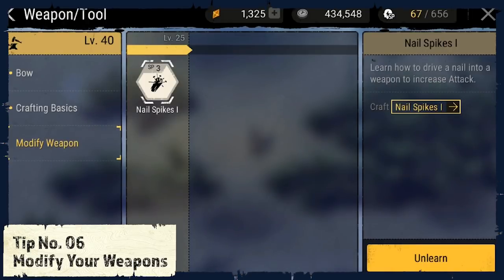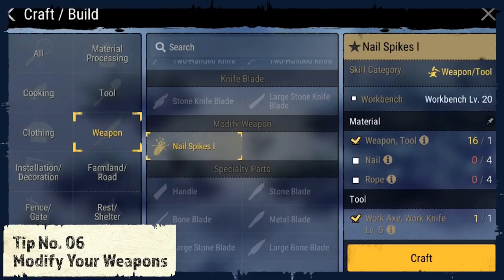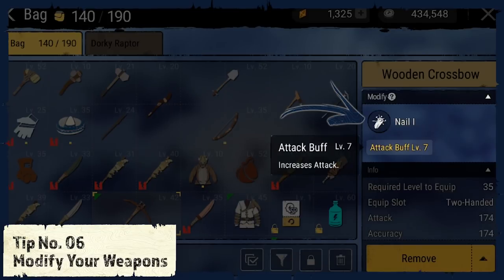Tip number 6: Modify your weapons. As soon as you have reached level 25 with your weapon and tool skill, you are able to learn the nail spikes modification. I highly recommend you learn this skill since you only need a bunch of nails and ropes to improve your overall damage with any weapon.